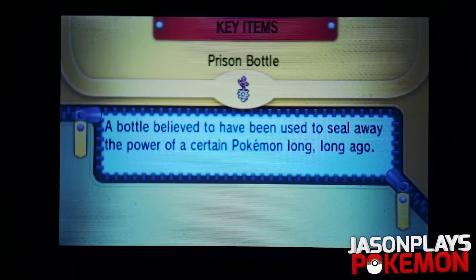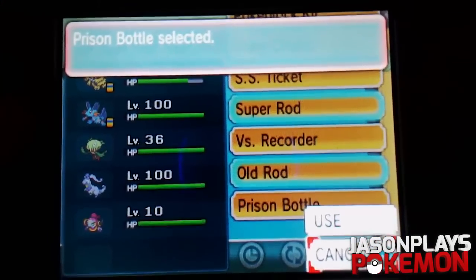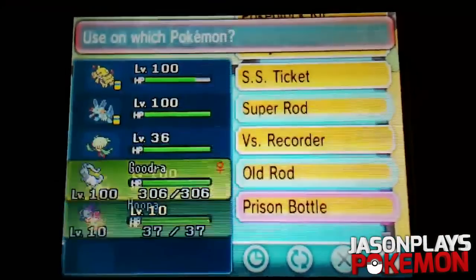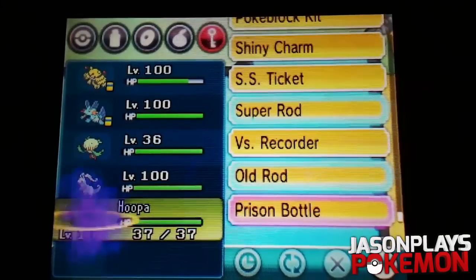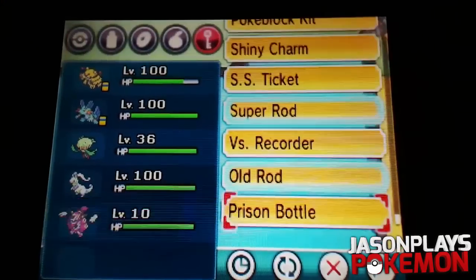It's kind of a cool little Easter egg they threw in there. Anyway, you're gonna go ahead - on the bottom screen you hit Use on the Prison Bottle, then scroll down to Hoopa, use it, and Hoopa will transform into Unbound Hoopa. I'll go show this off in battle in case you haven't seen it before - but that's just kind of how it works.